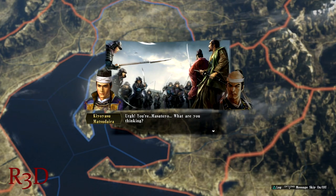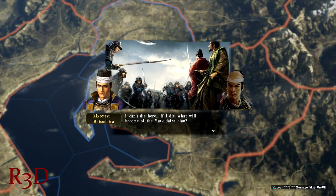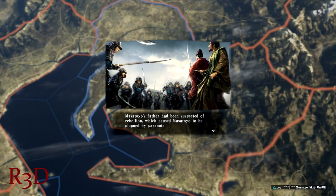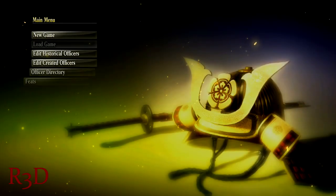That being said, I didn't feel the need to go back and play more after completing one of these scenarios. Before even starting any scenario, a player should first try out the edit mode. In this mode, you can either customize any historical officer or create a brand new officer who is unique to you.